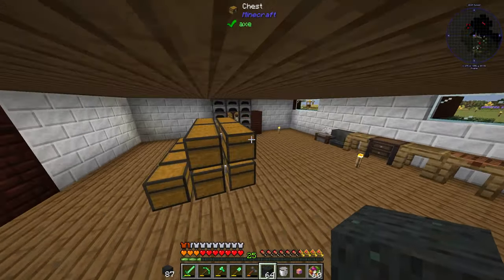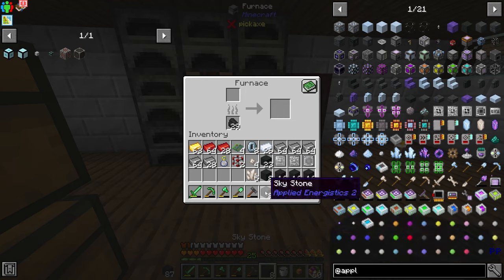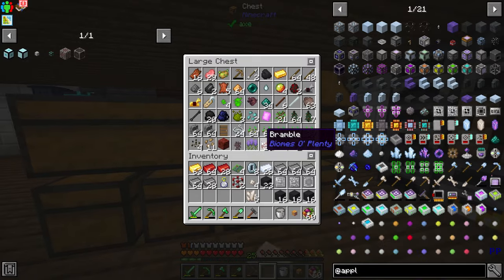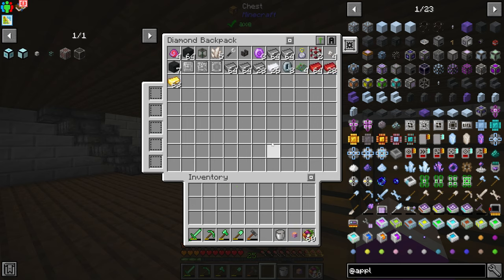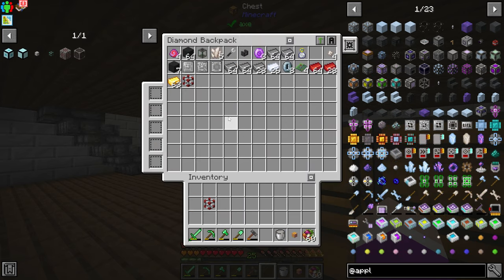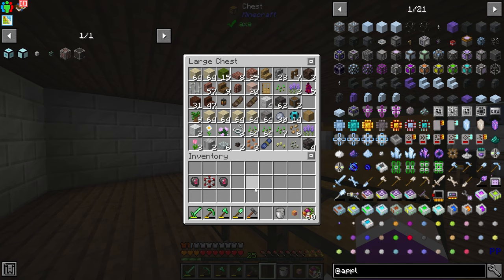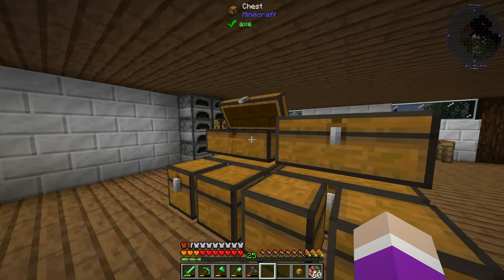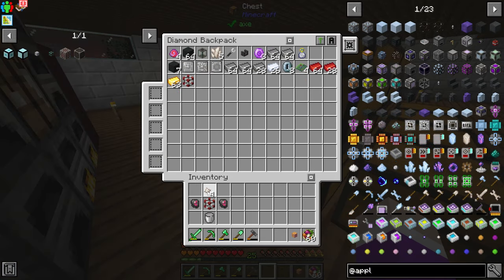With this skystone we need to resmelt it so it turns into what we need. We'll smelt down 16 of it and store it somewhere — I'll put it in my backpack for now. All the things we need: one of those, the two blank slates — I have to go looking for them — ah, there they are. And the quartz shurikens — oh they're in my backpack.